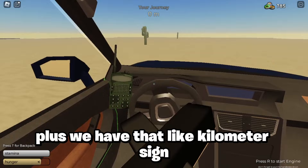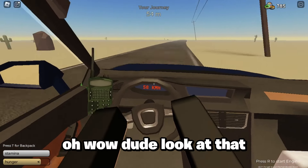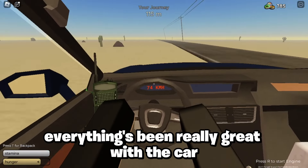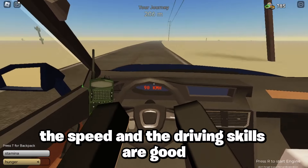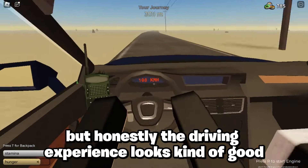The interior — damn, this interior looks good! It looks really neat. We also have that kilometer sign which looks really good. Look at that sound effect! The build, honestly everything's been really great with the car. Now we have to see if the speed and the driving experience are good.